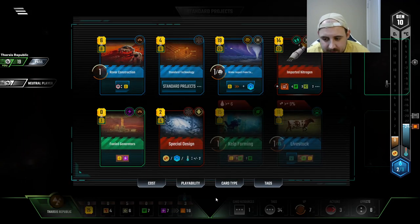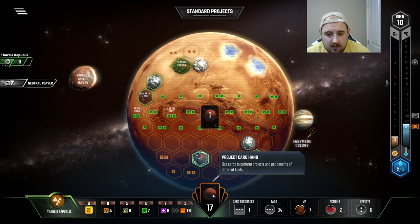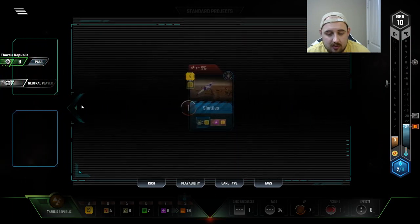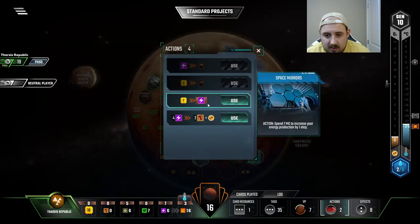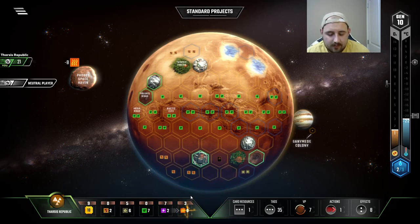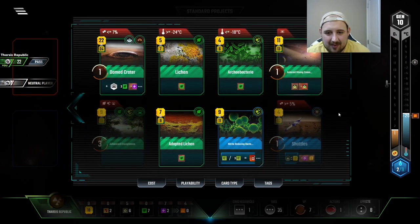So we're gonna leave it and we're gonna hope for some good draws here. Come on, come on. Shuttles is fine — not sexy or anything. We're gonna start using our energy for oxygen, which isn't really what you want to do with Tharsis because obviously we should be getting cities. We're not really. And cities go well with greenery stuff.